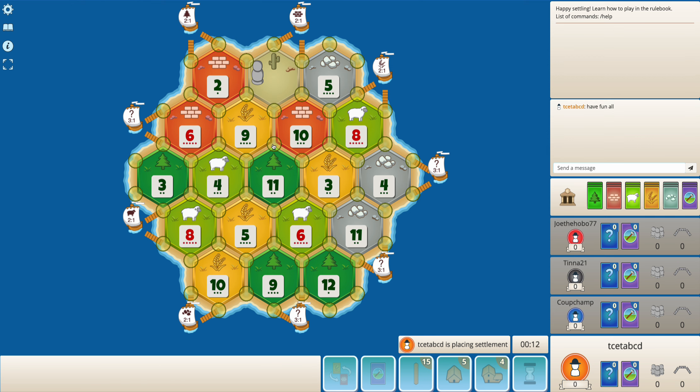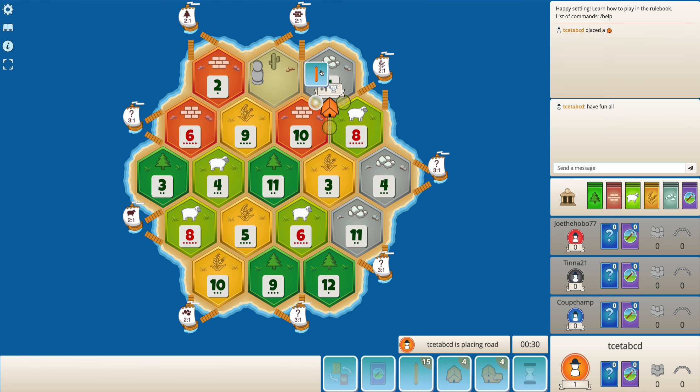My second placement could be on something like 9-10-11 or even 6-5-11. I'm going to run out of time so I'll just go for it. I'm not too convinced with this setup. Maybe I should have considered 8-3-4 as an option. The thing is, there are not a lot of good wood-brick spots either.